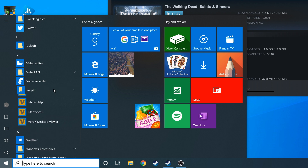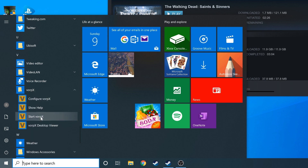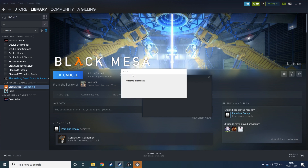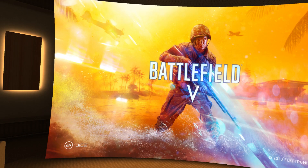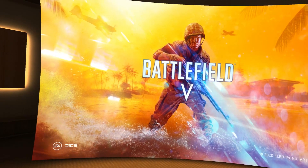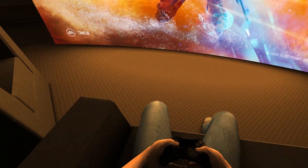Vorpex is very easy to use. You start the program and then you launch the game. If you're using a SteamVR headset then SteamVR needs to be open. If you're using an Oculus headset then the Oculus app needs to be open. If the game has an official profile, it will hook into the game and you can put on your headset and play in various different ways.